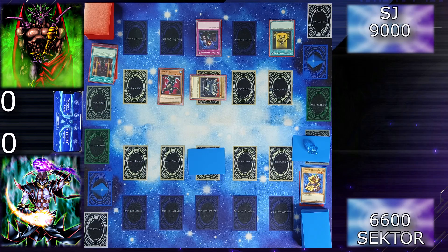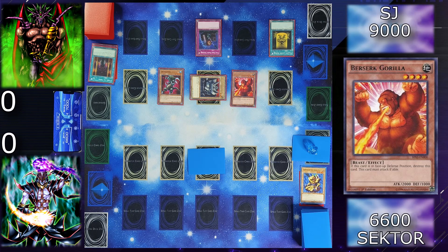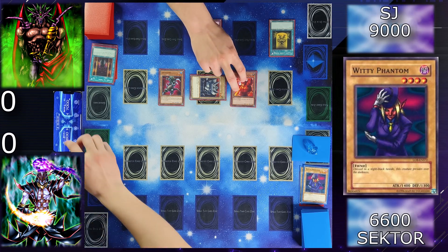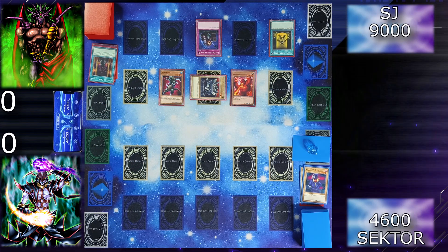Draw. I will activate Type 0 Magic Crusher — I will discard one spell card and inflict 500 points of damage. Then I will normal summon my Berserk Gorilla in attack position and proceed to battle. I will attack your face down with Grenadora — my Witty Phantom is destroyed. Then I will attack you directly for 2000 with Gorilla. I end my turn.